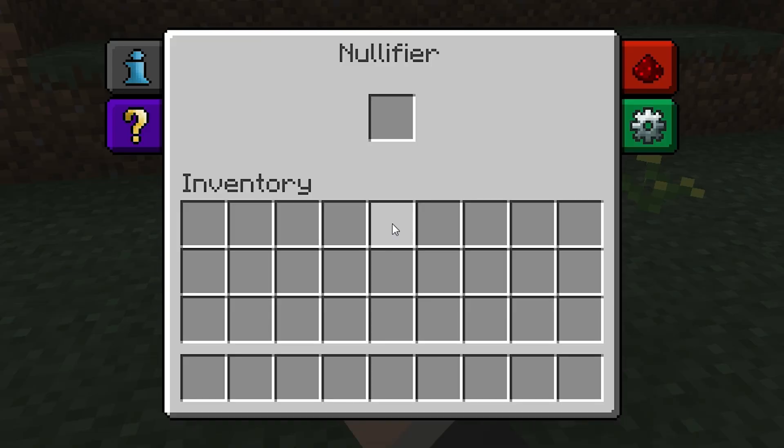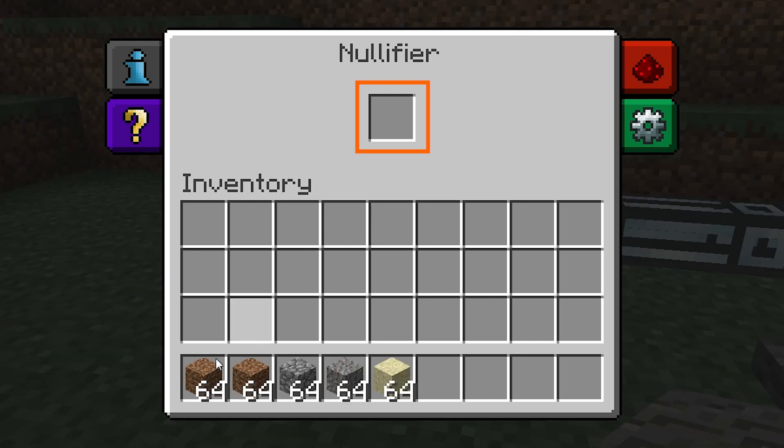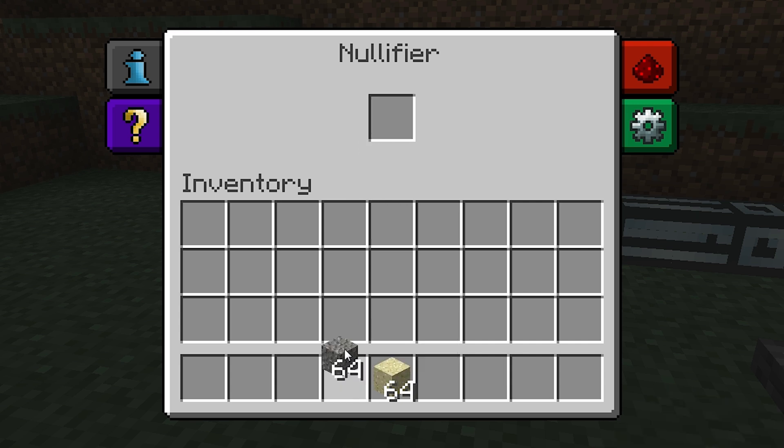Right clicking on it will bring up its inner face. We can see that it only has one inventory slot, and as soon as items come into it, they'll be permanently destroyed. The Nullifier doesn't require any redstone flux to operate.